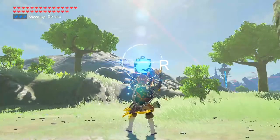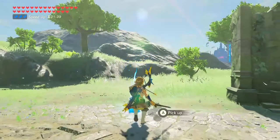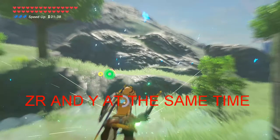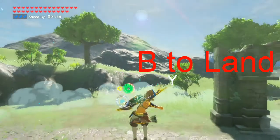This is what we're gonna do: pull out your bomb, walk backwards, pull out your sword into the stagger position, backflip, and pull out your bow and hit the attack button at the exact same time. It must be precise, and when we nail it, flurry rush.